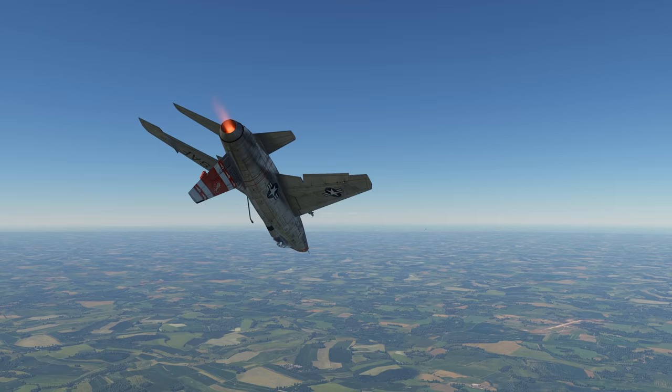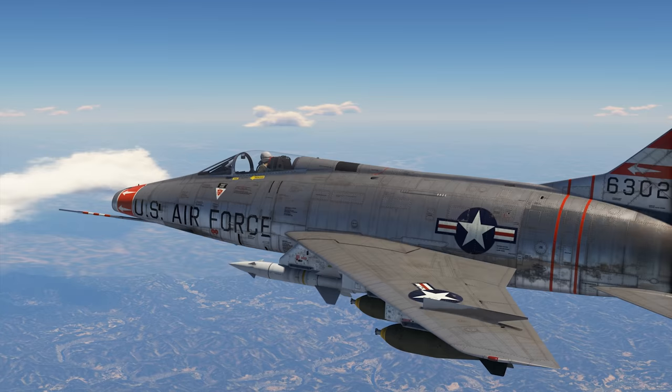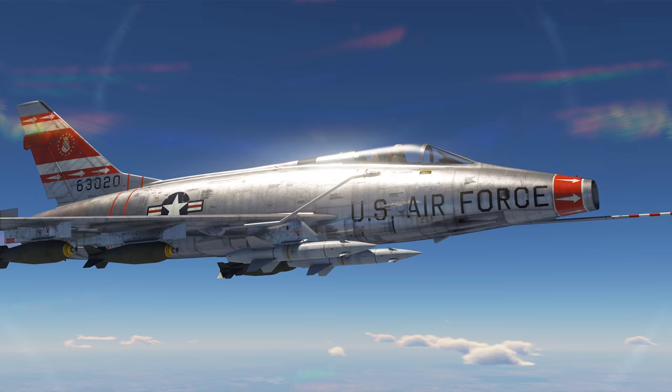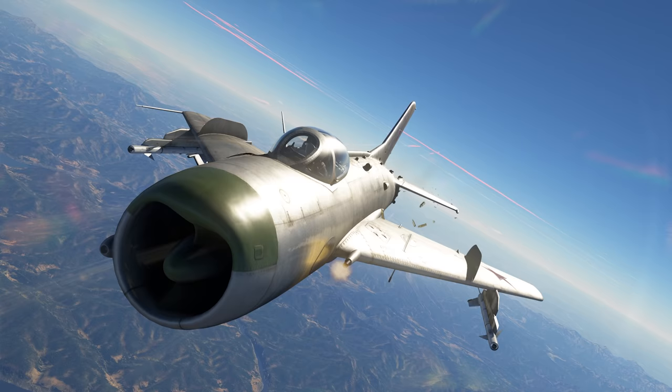The Super Sabre sets a new standard for fast gameplay in air battles. This machine can speed up to a mind-blowing 1,458 kph in horizontal flight at 10 kilometers altitude. Keep in mind, it weighs 10 tons on its own and carries an additional 5 tons of payload. The aircraft's climb rate is a bit lower than 80 meters per second, which is almost twice as slow as the MiG-19, its Soviet rival.